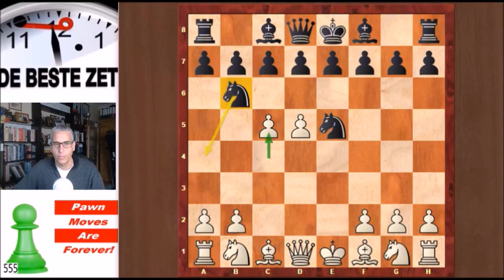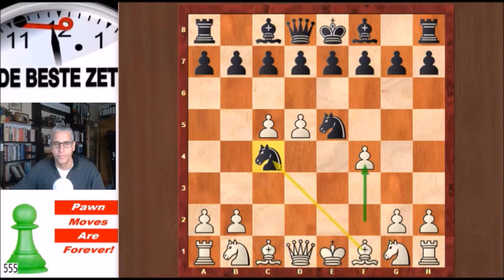This knight has nowhere to go apart from c4. Knight bc4 was played, but now the knights are covering each other and are both very vulnerable. So Boruchov makes a seventh pawn move in seven moves. If the knight on e5 moves, then the knight on c4 will fall — simply removing the defender. White has reached a winning position with only pawn moves.